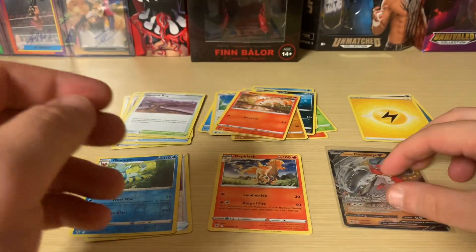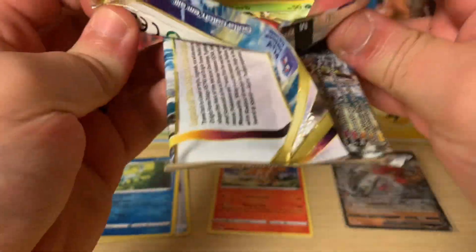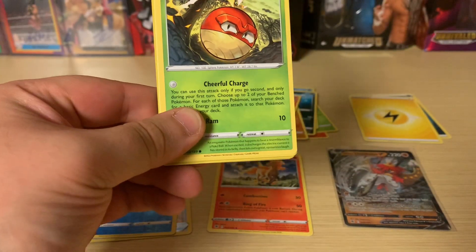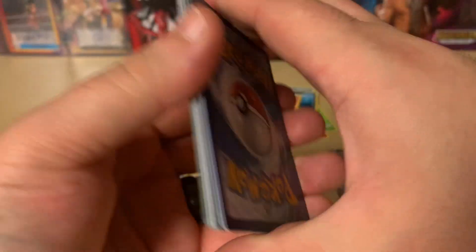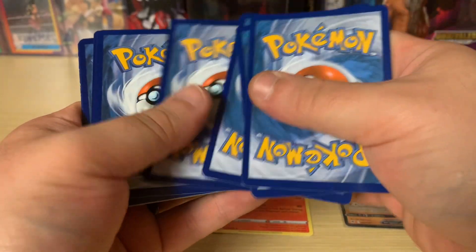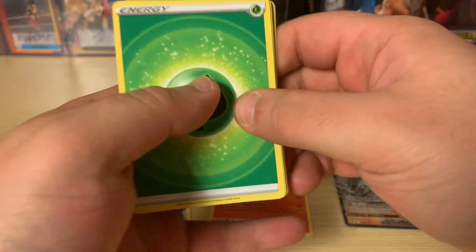Alright, hope everyone's having a wonderful day today. Go ahead and comment down below on any packs or anything else you would like to see. Code card. I can definitely try to get anything I can get my hands on. Let's go with Water. Nice, Leaf.